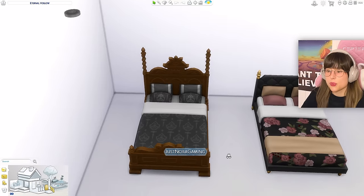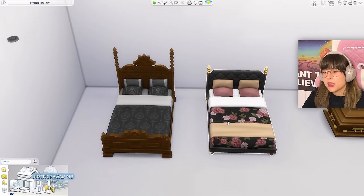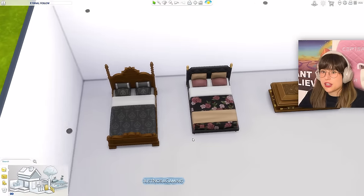Let's start with the beds. We've got a double bed — one classic-ish one and one kind of modern one. I really wanted to put out all the items in all the different shades to show you the range, but when I did that the lot started lagging like no other, so it's just going to have to be like this.